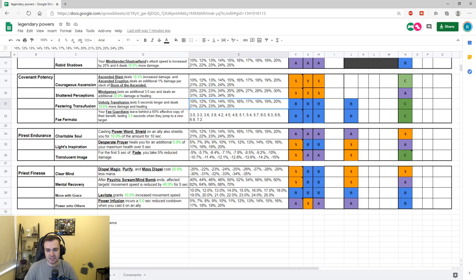For finesse conduits: Clear Mind makes Dispel Magic, Purify, and Mass Dispel cost 20% less mana — this is huge. Anything where you're dispelling a lot off teammates or Mass Spelling — which costs a lot of mana — this is insane. I've given that an S. The Psychic Scream conduit reduces affected targets' movement speed by 40 to 70% after the fear ends — for a class without a slow this is really strong. It's dispellable, but eating a dispel charge with it is value too. It's going to be really disruptive, especially to melee classes, and could be even stronger than Clear Mind overall.